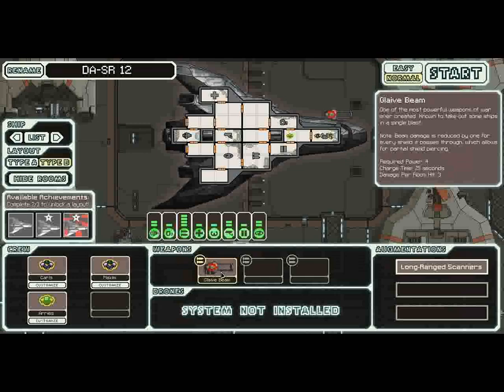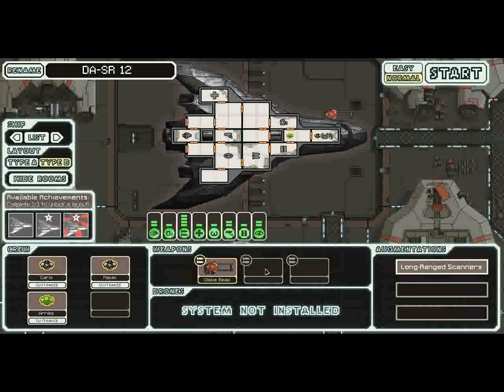Just hold off firing until they shoot their volley, because you need to buy time — it's your only weapon. That said, damage per room hit is three. If you hit an unshielded target, you're probably going to kill it in one shot. Three damage per room also means it can penetrate up to two bubbles of shield — it loses one damage for every shield it passes through. So against one bubble it still does two damage per room, two bubbles one damage per room. It can deal damage to anything up to three shields. If they have three bubbles, you need to run or have another weapon.